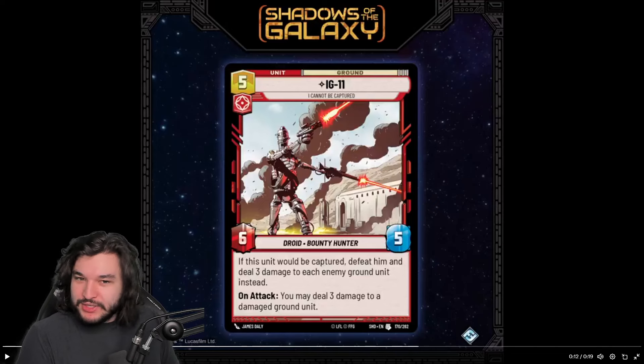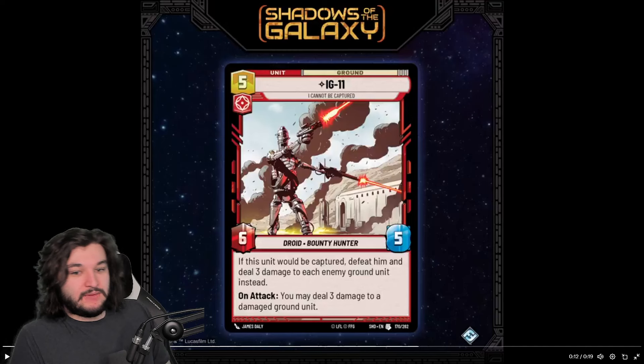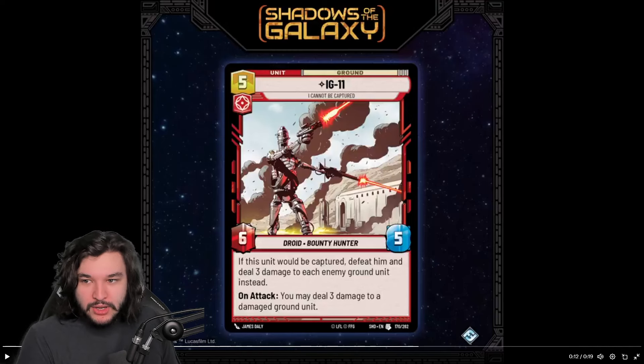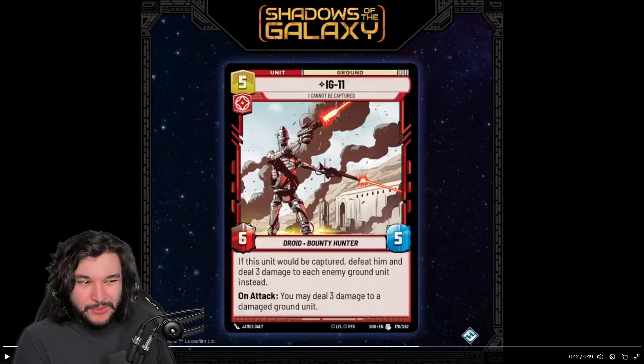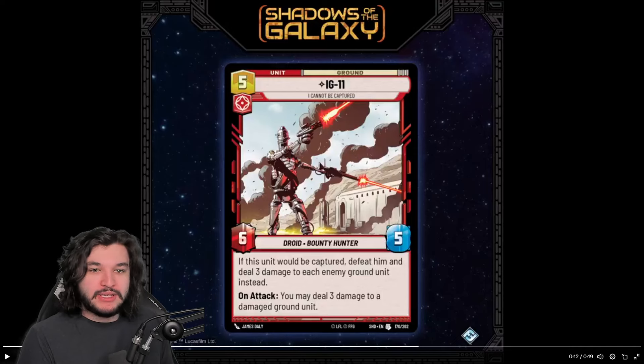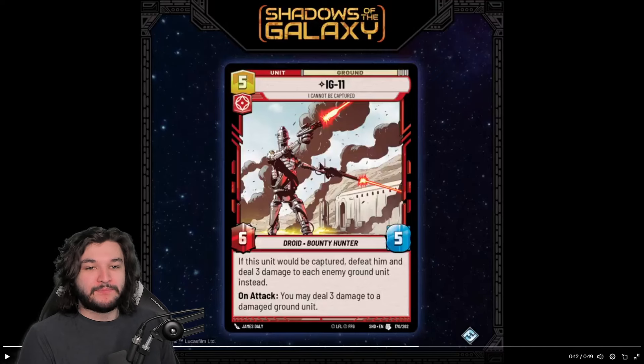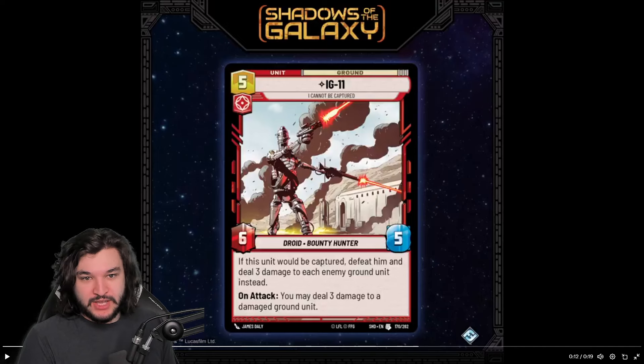Overall, I think this could be a very powerful mid-rangey threat. I don't know if you're going to be playing this in the more aggressive decks — at the current moment I'd rather be playing Zeb over IG-11 in aggressive lists because of the Heroism tag and the value that brings.